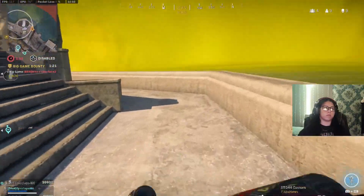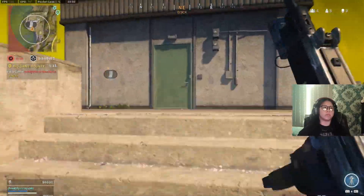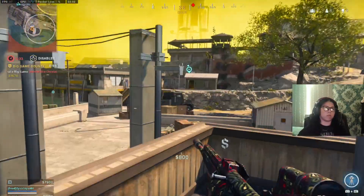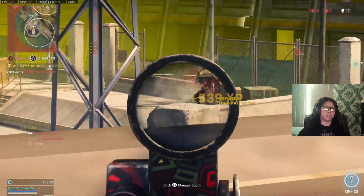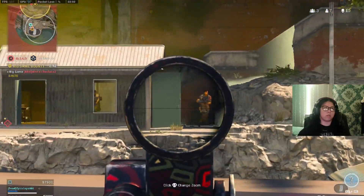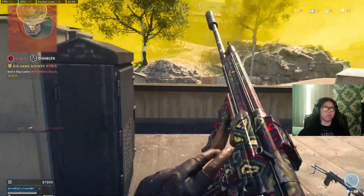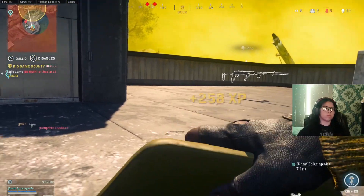Down one. You need to rotate over here. Tagged him. Come on, rotate. There's one right here. Down — team wipe! Come on, I need to farm these kids. Come on, come on, come on. Dead. Down one. Dead.